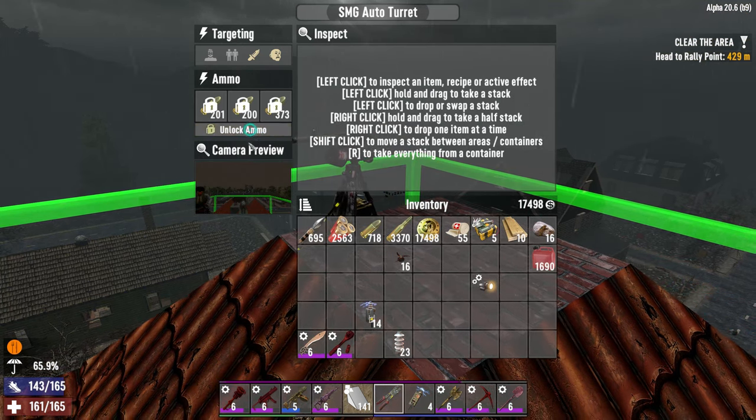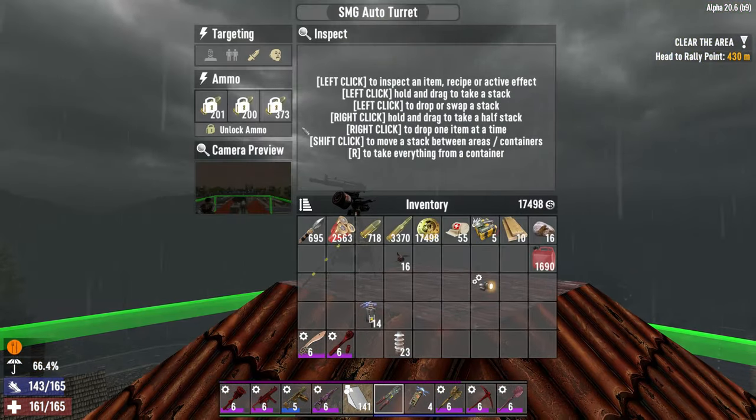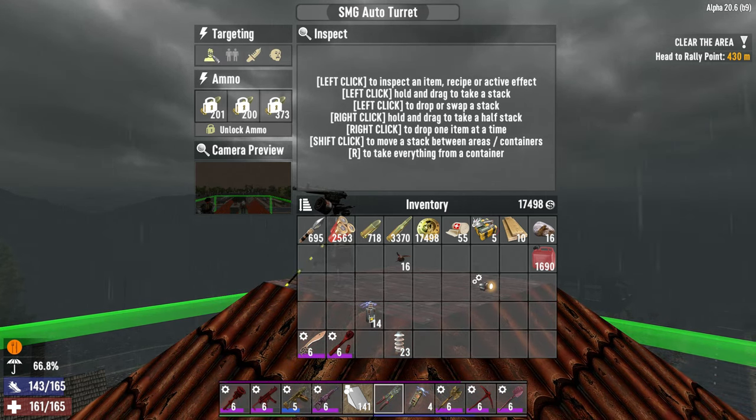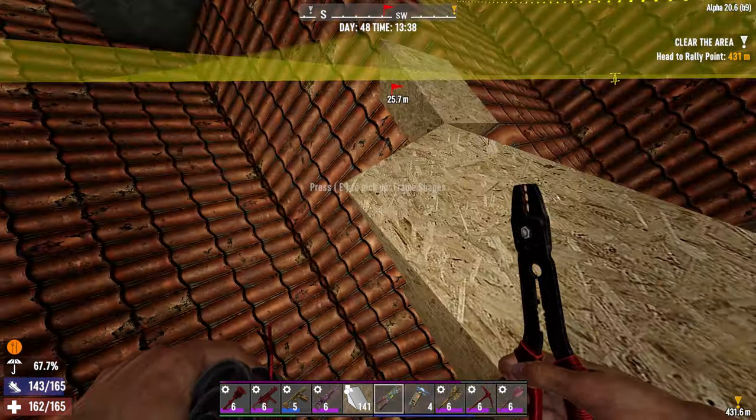Let's lock ammo. This is now working. What is it set to? Target strangers and target zombies - I don't want it to target myself nor my friends.